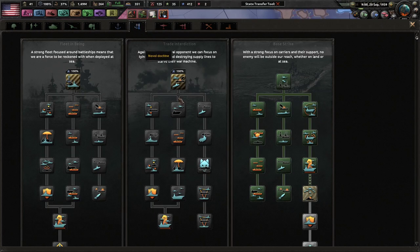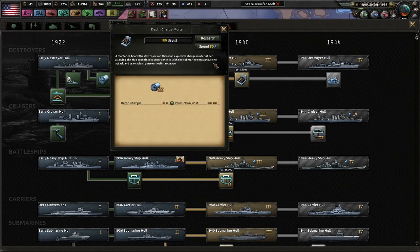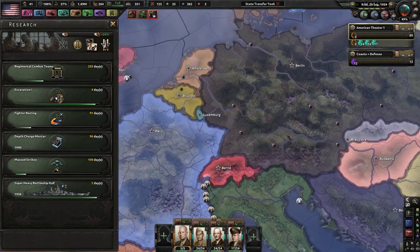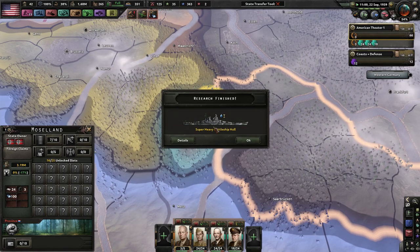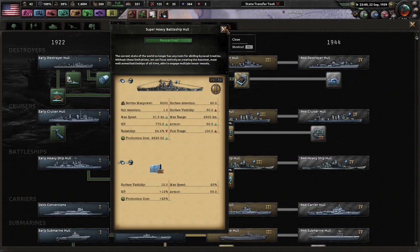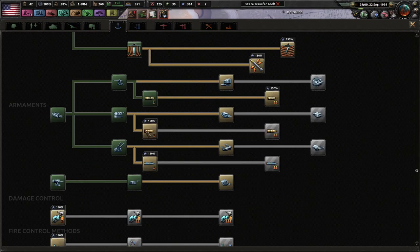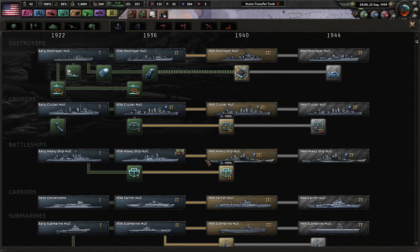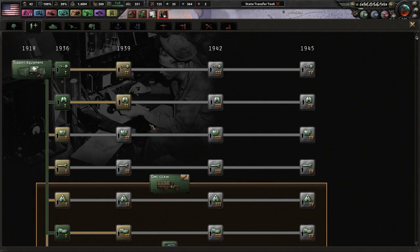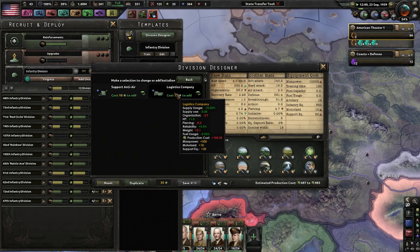I want to do more support company stuff, but we have so much Naval XP that it'd be a waste not to use it now. 96 days for better anti-sub mortars — we will need that. Luxembourg joined the Allies. Super heavy battleship one — awesome. If I can research some of this stuff beforehand and use the time to upgrade my ships, we're not going to be at war for a while, so we could wait maybe a little bit.